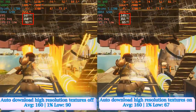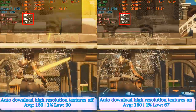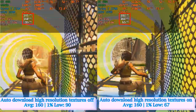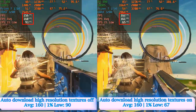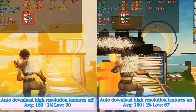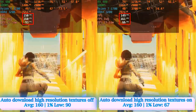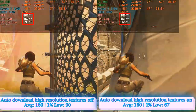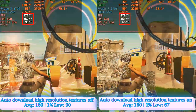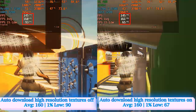Here are two options that plenty of players underestimate the negative impact of: auto-download high resolution textures and high resolution textures reminders. If turned on, they will use significant space on your storage device and they will massively drop the 1% low frame rate. Testing side-by-side on and off options resulted in 23 more frames per second at 1% low whenever these two features were disabled.